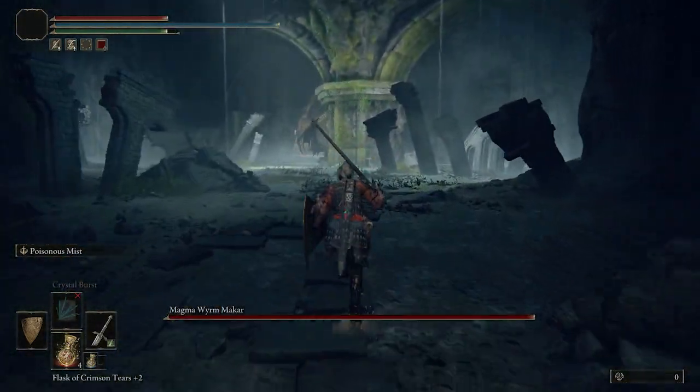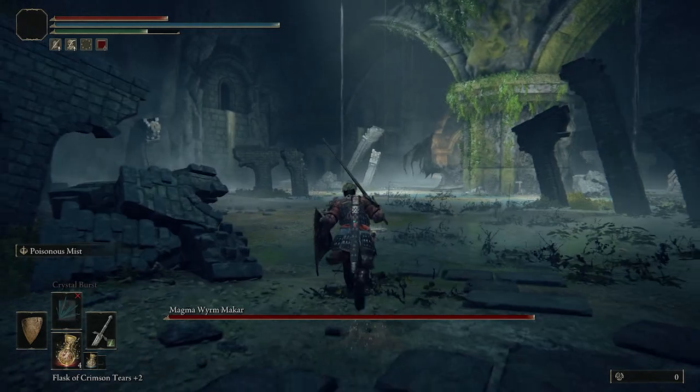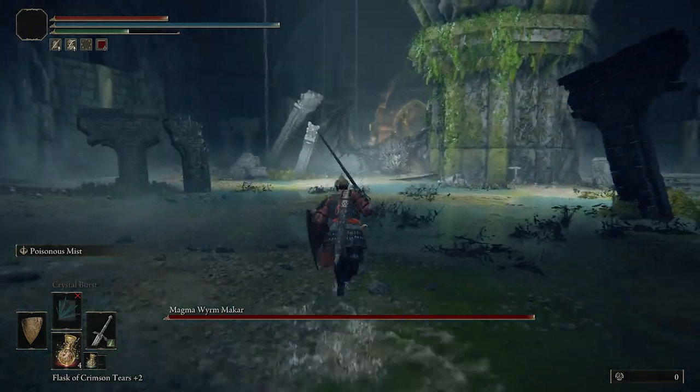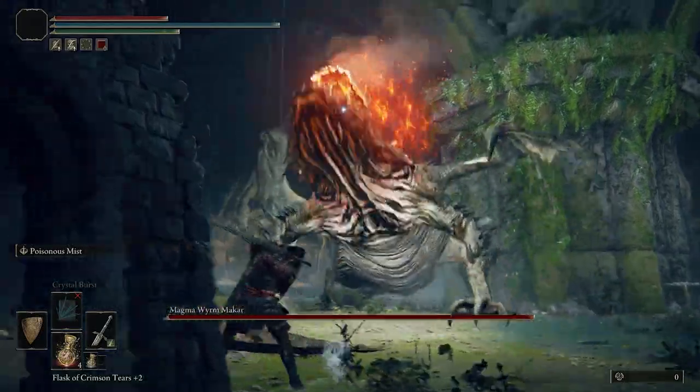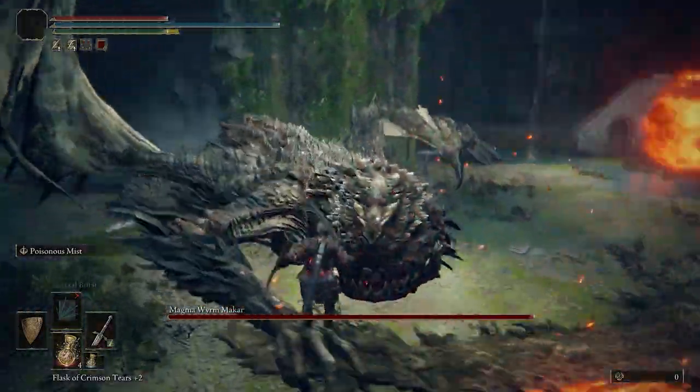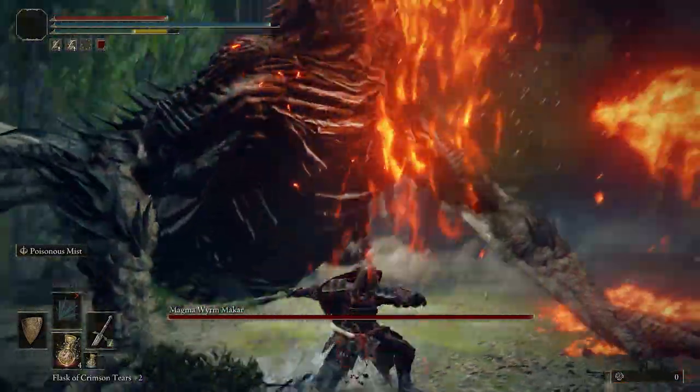He's known as a magma worm because that's what he spits out of his mouth, like a dragon. Seems to me like he's a mix between a lizard and a dragon. And not only does he spit lava all over the place, but he also wields this crazy greatsword — the Magma Worm Scale Sword.